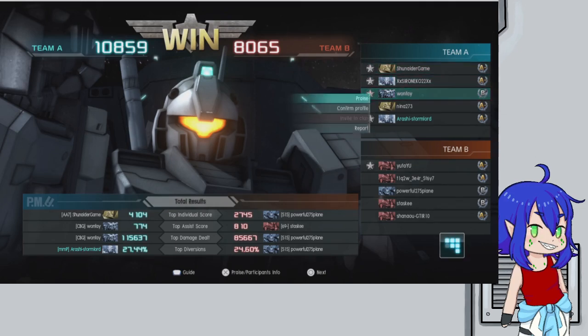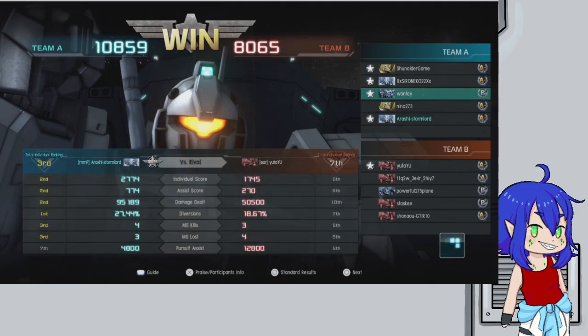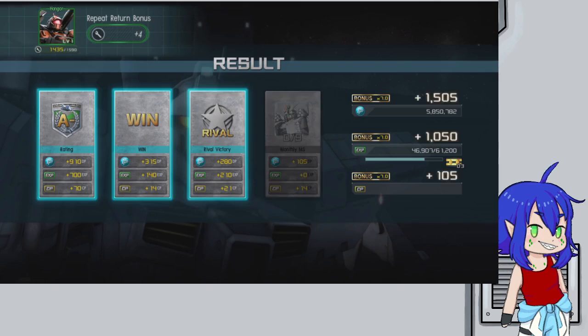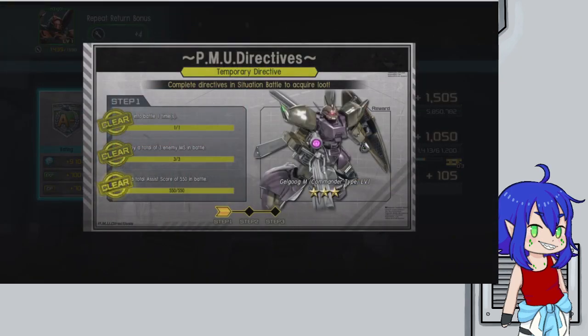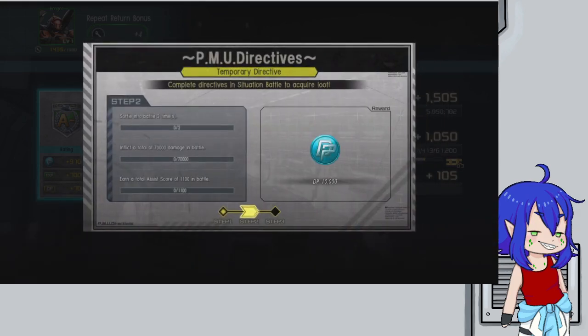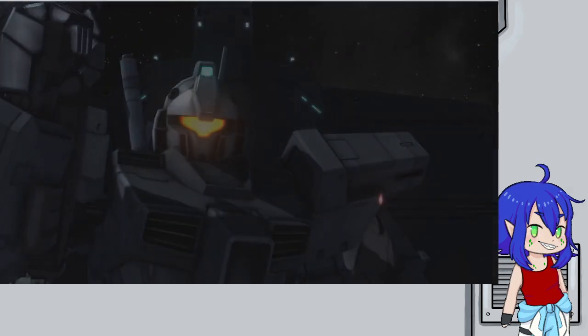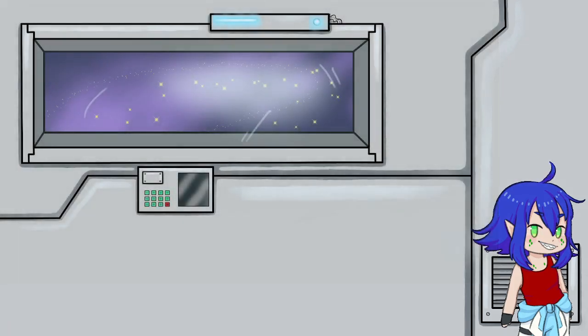I really like these situation battles — I've said that about three times already in this video, but there it is. It was a really good opportunity to take the Jim Custom out and have some fun with it. I enjoy the combo between the rifle and head Vulcans — getting those long to mid-range shots with the rifle and then closing with the head Vulcans. Just constant machine gun fire is enjoyable. Anyway, that'll do it for today — thanks for tuning in, and I'll see you next time.